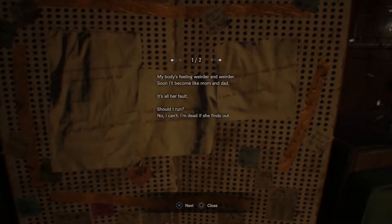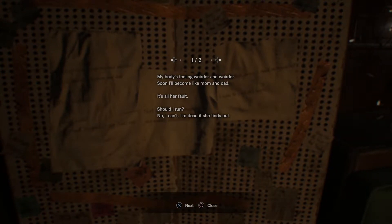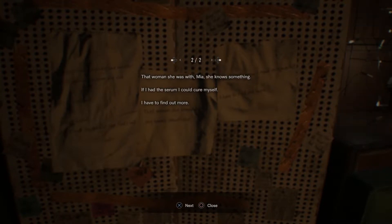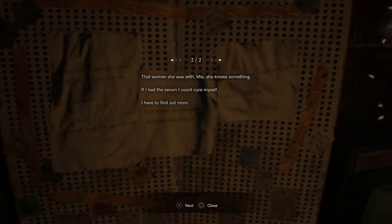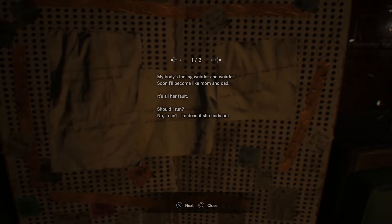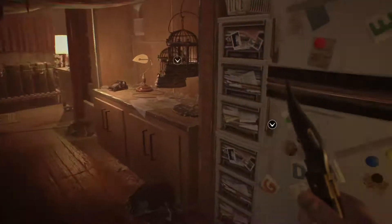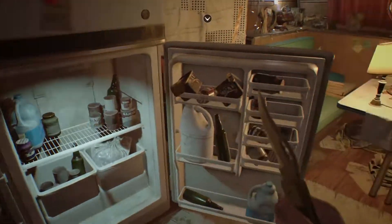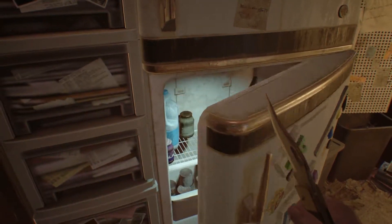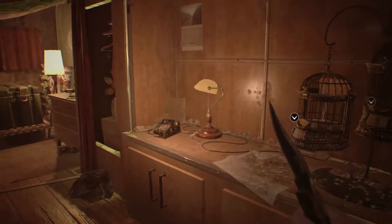What's this? 'My body's feeling weird. Soon I'll become like mom and dad. It's all her fault. Should I run? No, I can't. I'm dead if she finds out. The woman she was with, Mia, knows something. If I had the serum, I could cure myself. I have to find out more.' So this is Zoe's trailer I guess, and it's all her fault. The mom was saying 'mother wouldn't be pleased,' so maybe there's some bigger thing going on here - another matronly figure responsible for all the shenanigans.